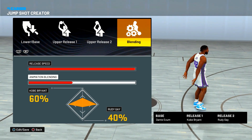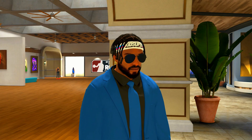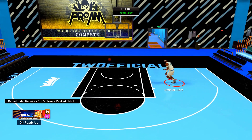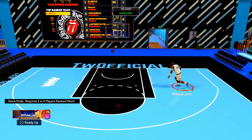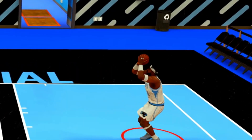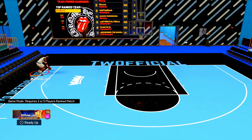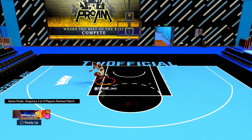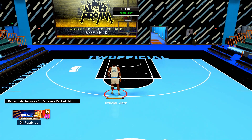As you all know, there's always one final thing we like to talk about on these jump shot videos and that is the flow of the jumper. I'm gonna show you the jump shot slowed down so you can get a good idea of where to release it. I want y'all to take 15 minutes, come into your pro-am, get some shots up. Don't go crazy with it — just get a feel for it, get the release down, get the timing down.